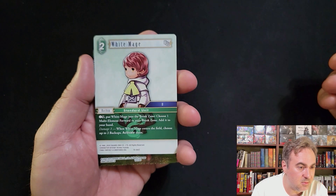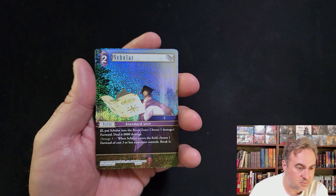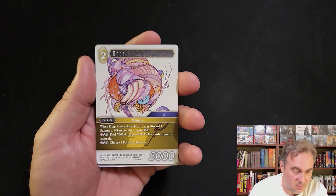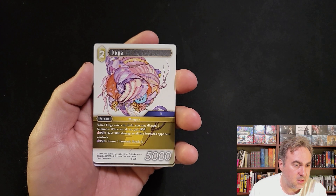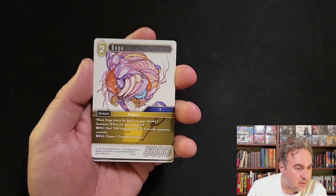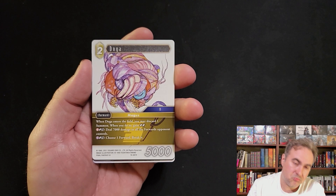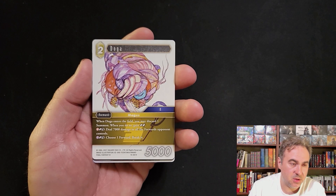Standard unit backup - White Mage. Crack it and grab a multi-element forward. Dollar - that's the lightning version of the standard units. Yoga - discard a summon to gain two crystals. You have to be in fire and lightning - deal 7k. Not too bad, or just straight up break a forward.